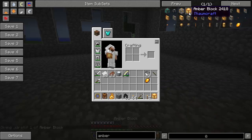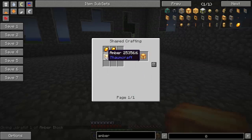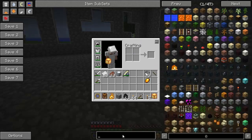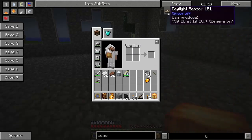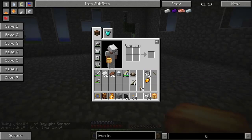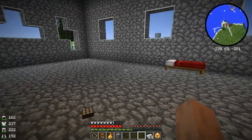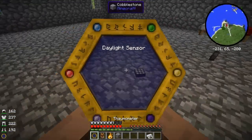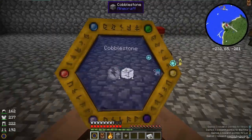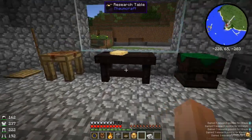We needed an amber block, and an amber block is just four pieces of amber - it's like a brick pattern or something. We also needed a daylight sensor and some iron ingots. Because we got new stuff, we are going to scan it. It's always important to scan every single thing in Thaumcraft. Daylight sensor - I've already scanned iron. And amber blocks.